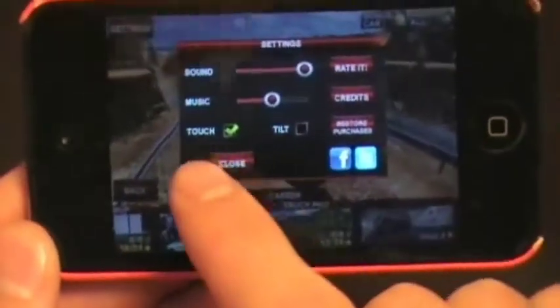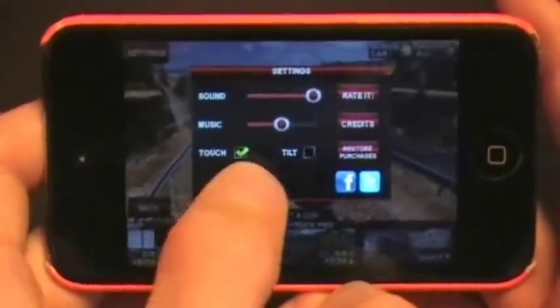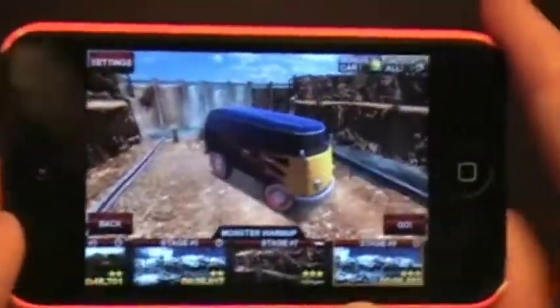If you go into settings, it starts with touch to tilt — to tilt your car back and forth you push left and right arrows, or you can push tilt and use the actual tilting of the iPod instead. However, I'm just leaving it as touch for now.